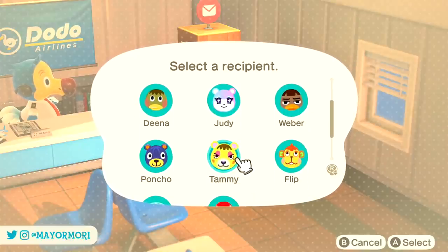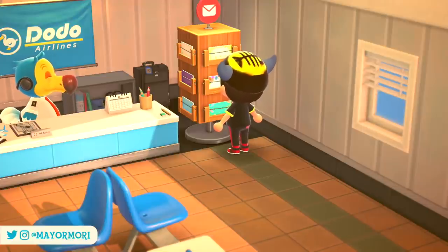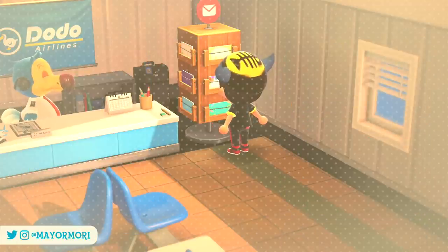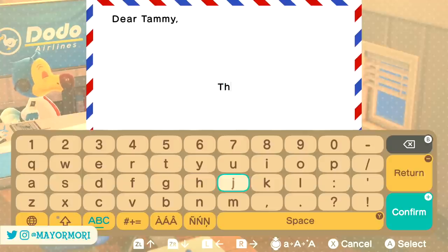With bell services no longer under pelican management and no longer associated with a post office, that really only leaves the mailing service and the ability to save letters. You can save and store letters using your own mailbox, but to write and send letters you must talk to Orville at a postcard stand in the airport, removing the need for a post office entirely. Sadly, Peli and Phyllis were removed from New Horizons along with the standalone post office.